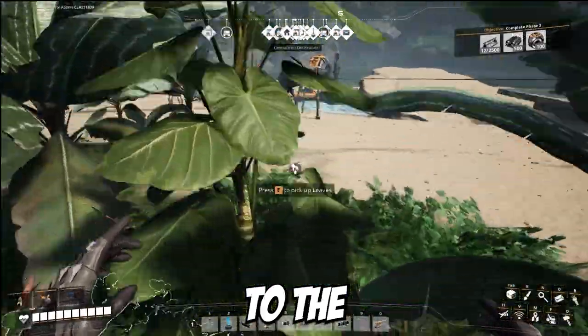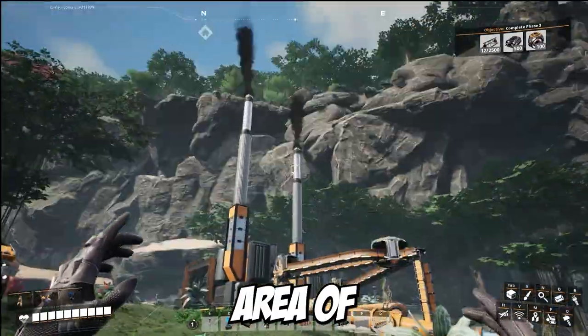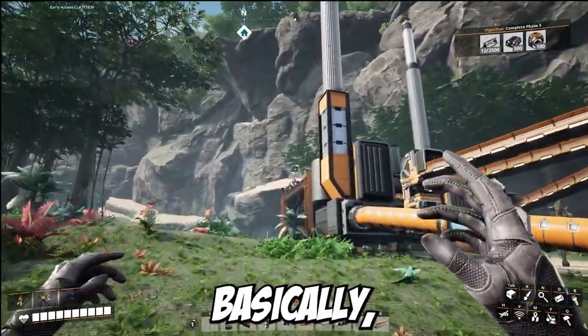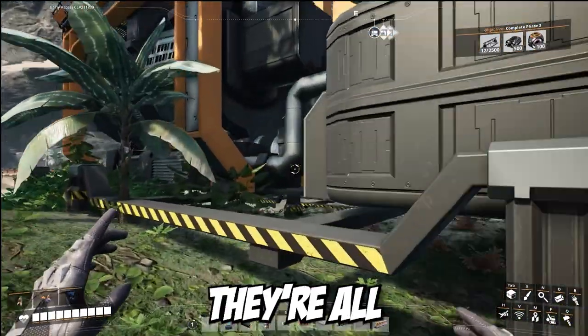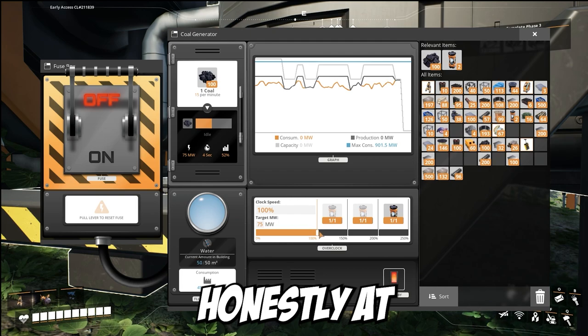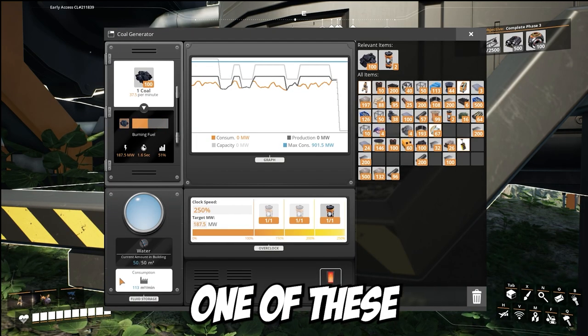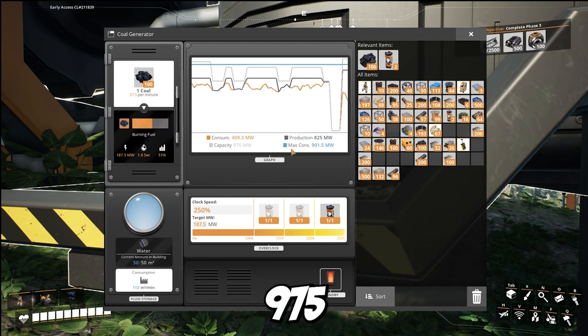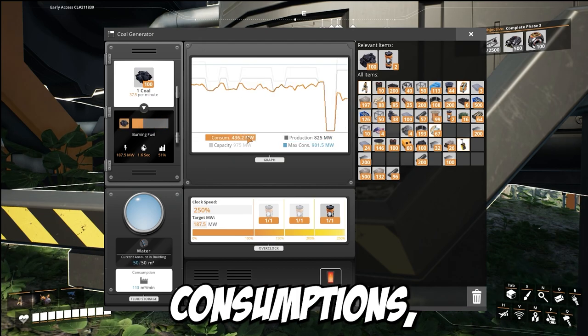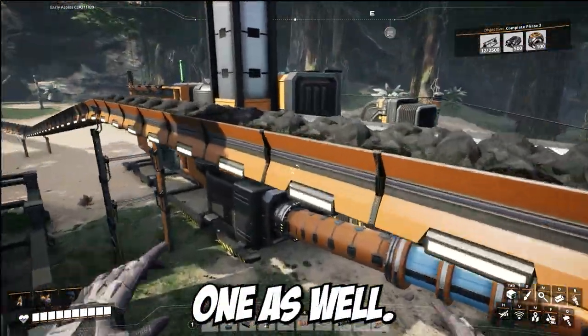Welcome to the lovely area over here — basically this is the power station. I want to say they're all connected. Yeah, that's what I thought, so we might just have to overclock one of these. We're past 975 producing, and consumption is about 400. Good, on to the next one as well.